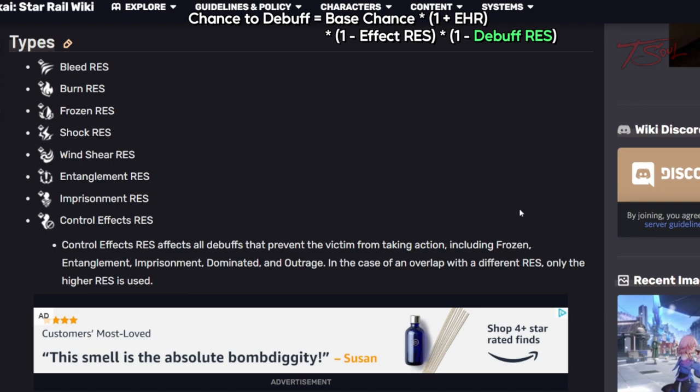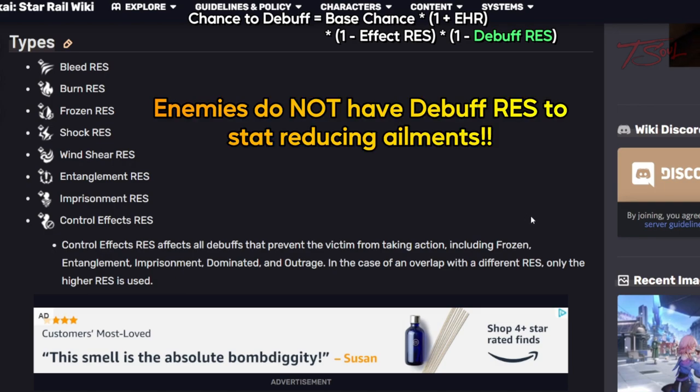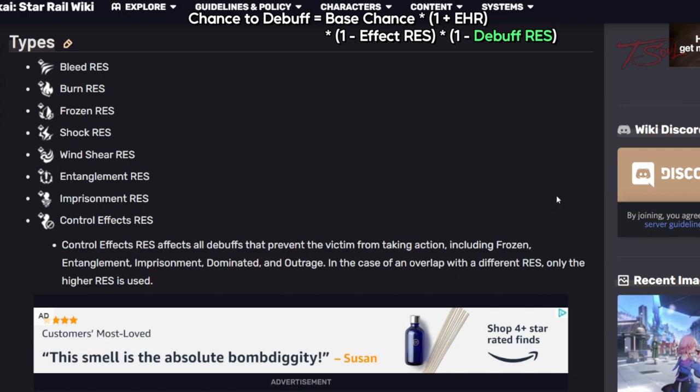But if you look at the list of debuff resistance, none of these fall under Silver Wolf's skill to add a weakness. Similar to abilities that reduce defense or other stats, enemies do not have a debuff resistance to those kinds of things. So for some abilities, you can just ignore the debuff resistance entirely.